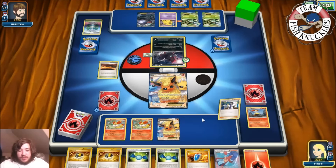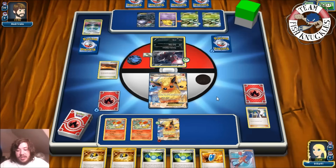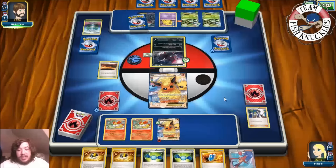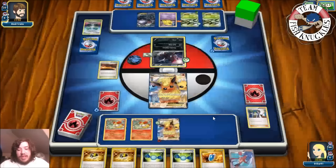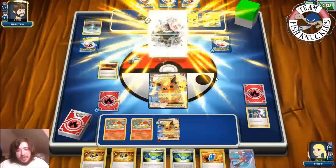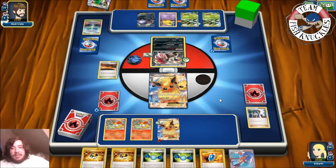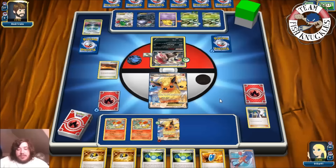Our opponent still isn't threatening a knockout on turn two. We get Rare Candy and Skyla — great hand. We put a Fire Energy on the benched Flareon-EX and end our turn. Next turn we can Ultra Ball and Skyla, then Rare Candy into Delphox XY. I didn't see the other Rare Candy might be prized — if it is, we need Skyla to first get Sacred Ash. But I'm still feeling confident.